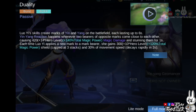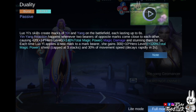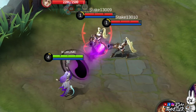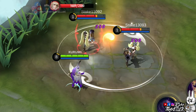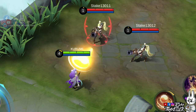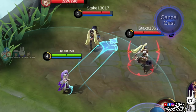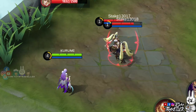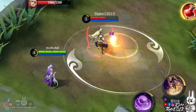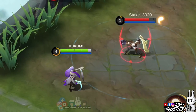Luo Yi's passive, Duality, lets Luo Yi create a mark of Yin and Yang on the battlefield. Depending on the skill she uses, the Yin or Yang mark can either stick to the target or stay in a designated area for a few moments. When two or more bearers of the opposite mark come close to each other, a Yin Yang reaction happens and pulls them together, dealing magic damage and stunning them for a short period. This also applies to Yin Yang marks lying on the ground. Each time she applies a new mark, she gains a shield and additional movement speed.